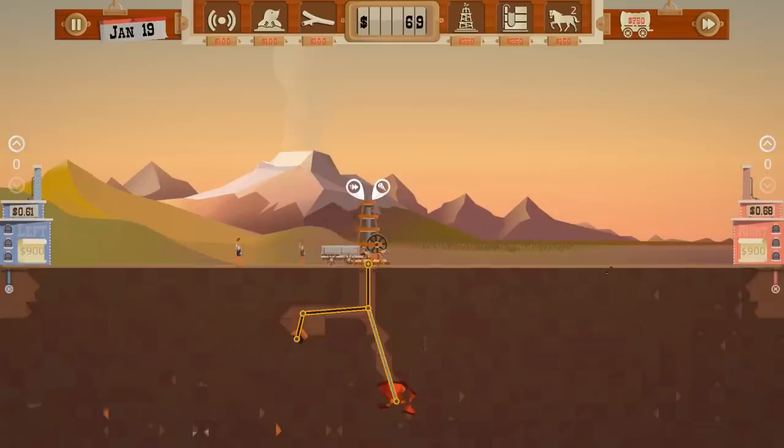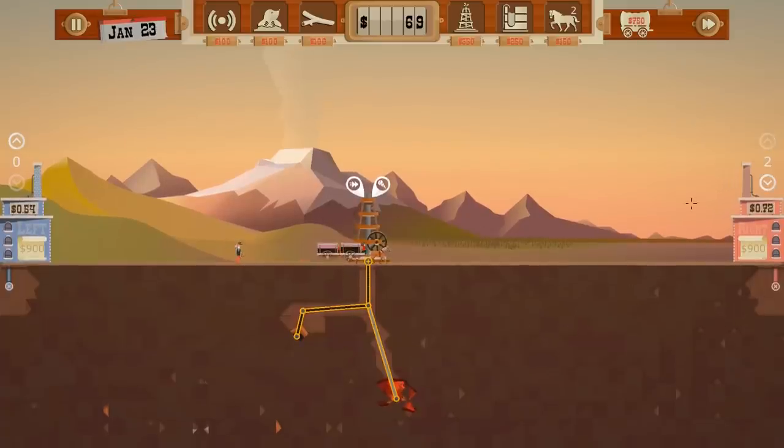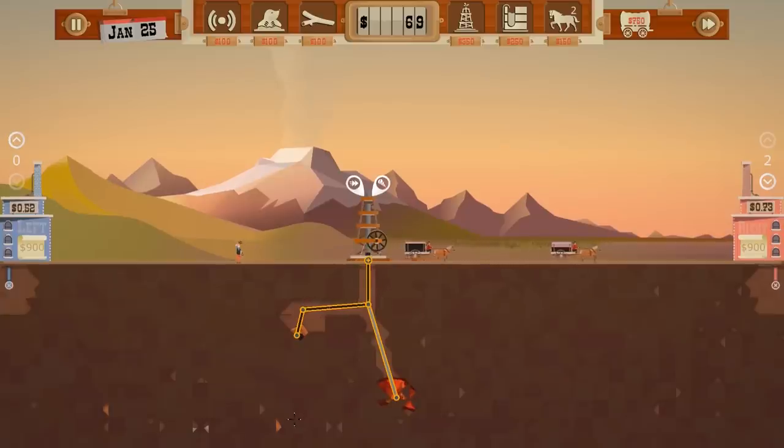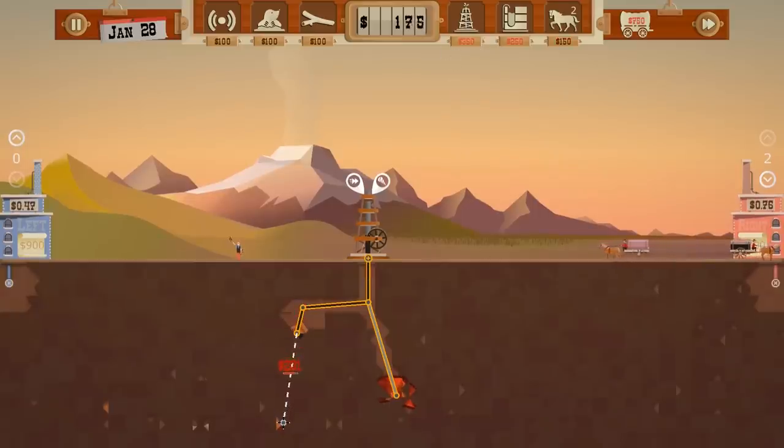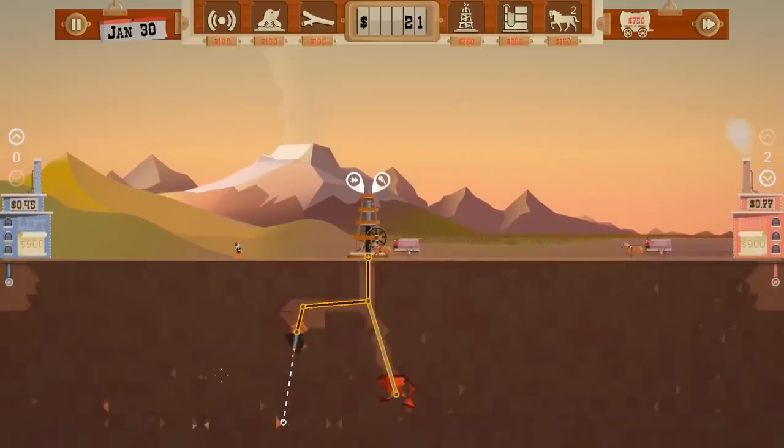Let's get a couple wagons out, and prices are absolute crap now. Great, good timing. We're gonna sell a little bit for 71 — I feel like it's gonna be worth it. And then I don't have to get as big of a loan, because we have no money right now and I'm gonna need some. So there we go — 134. That should give us... still need a little bit of money. There we go, get to the next oil node at least. And I'm gonna try and go less crazy on the loans today.